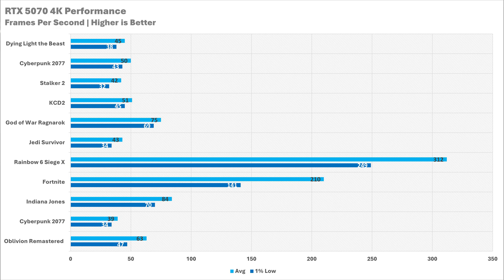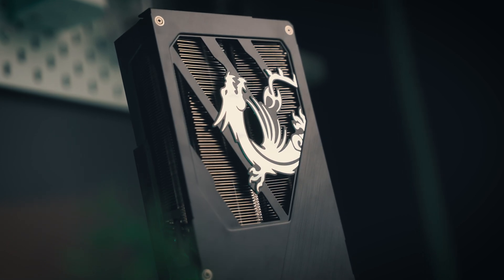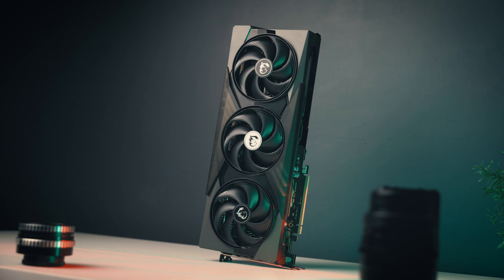The 12GB of VRAM did hold up in our testing — there weren't any major texture pop-ins. There were a few in Indiana Jones that were cutting it close with the VRAM, but for the most part at 4K the 12GB held up. I would recommend the bigger brother, the 5070 Ti, because that's got 16GB of VRAM and quite a bit more power under the hood. If you wanted to play at 4K, that's the graphics card I'd recommend. But admittedly, if you stick to rasterization, maybe enable DLSS or even DLSS Frame Gen, I think 4K would run without a hitch, especially with some settings tweaking.